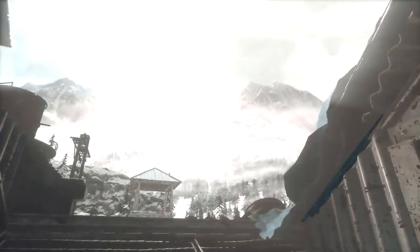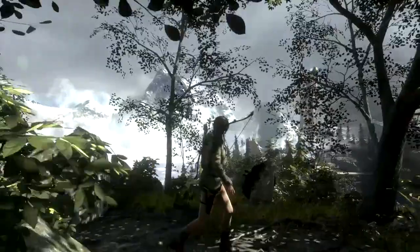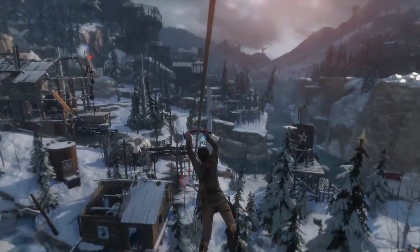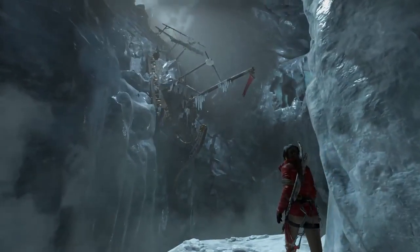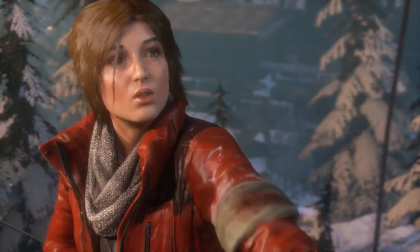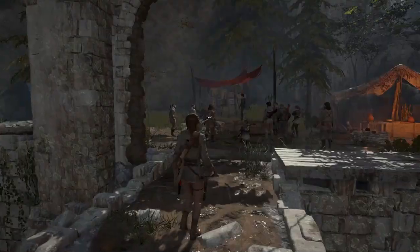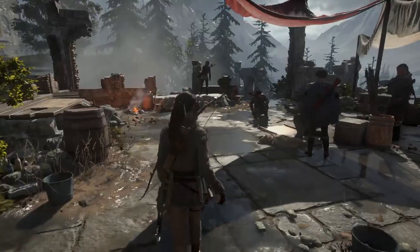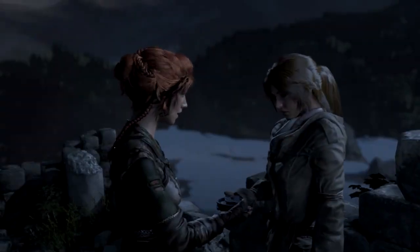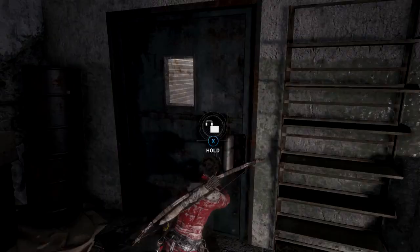The hub spaces in Rise of the Tomb Raider are two to three times larger than the biggest hubs in the previous game. In these vast spaces, Lara can discover challenge tombs and accept missions from local inhabitants known as Remnants. "I'm not your enemy." "That remains to be seen. A little hard work would go a long way towards building trust." Helping allies not only rewards Lara with valuable experience points, but can also earn her access to new areas, items, and abilities.